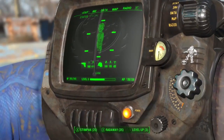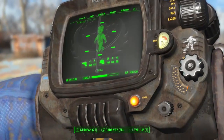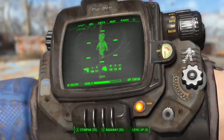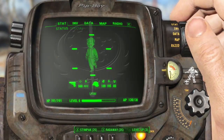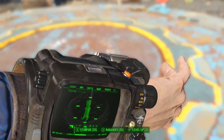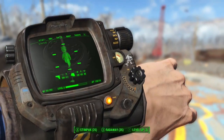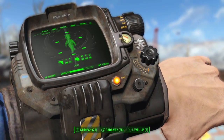Anyway, that's the Brotherhood of Steel Pip-Boy skin created by NukaMage. Links to where you can download it is in the description. Thanks for watching. Please leave a like, subscribe for more Fallout 4 gameplay and check out the Fallout 4 playlist. Links will be in the description. I'll let it play out a little bit longer so you can see it a bit more.